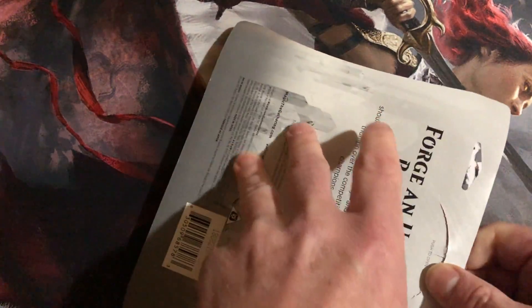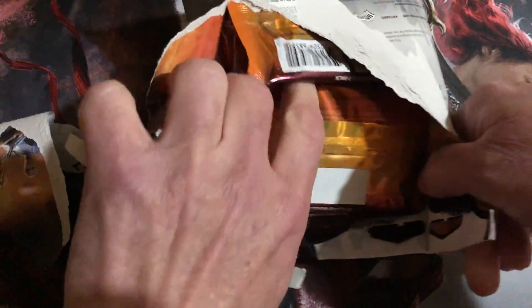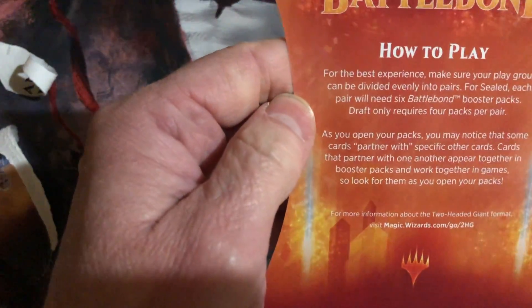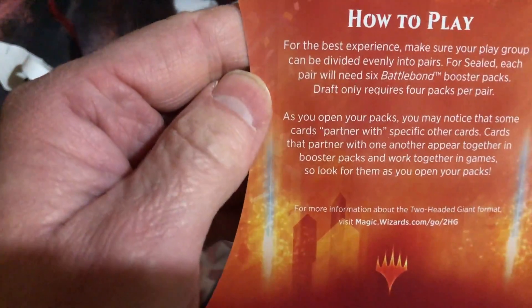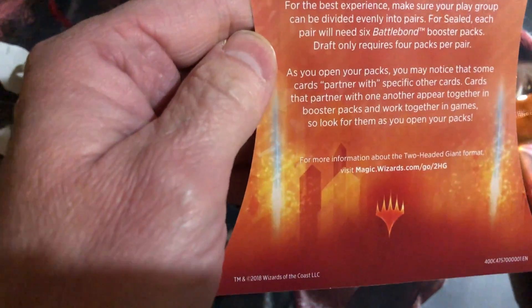All right, let's get cracking into this. Look how easy that was compared to the Modern Horizons. The Ultimate Masters packs go real easy, whereas Modern Horizons — which you'll see in a couple of days, I got another one to open. Battle Bond — how to play: it's basically for two-headed giant. You partner up, grab these, open them up, make two decks, and play against two other people doing the same thing. It's pretty fun.